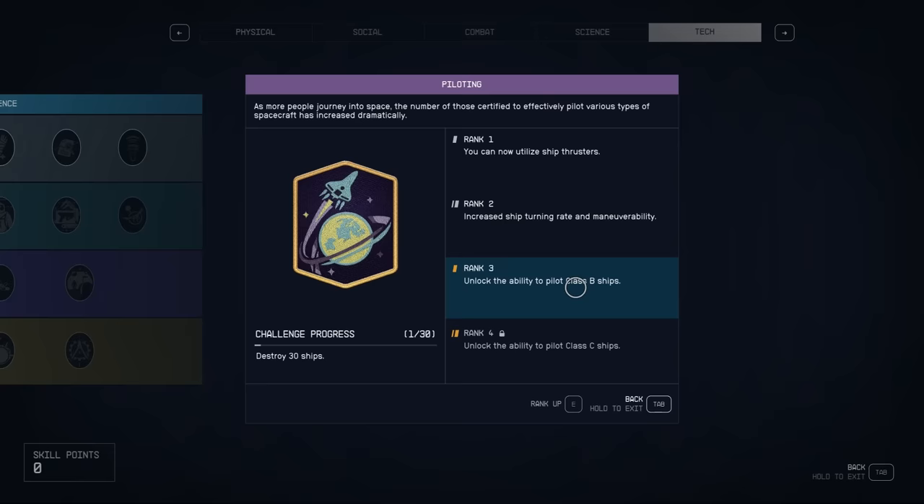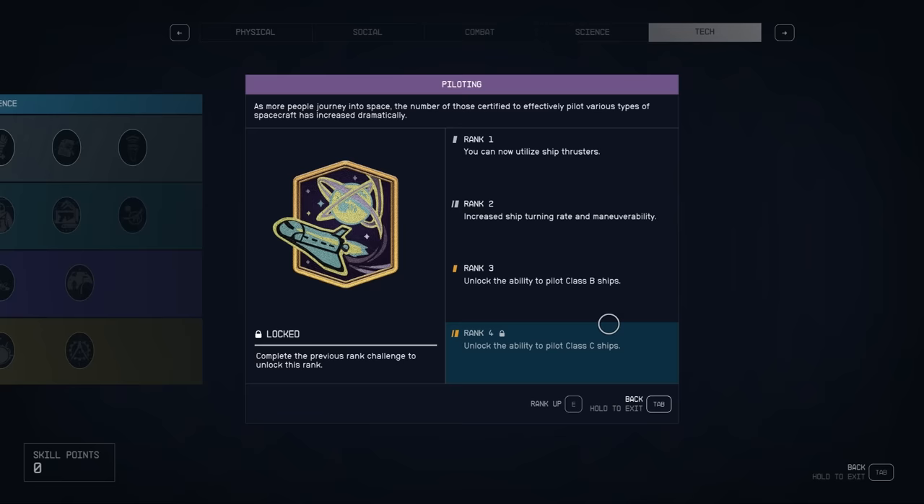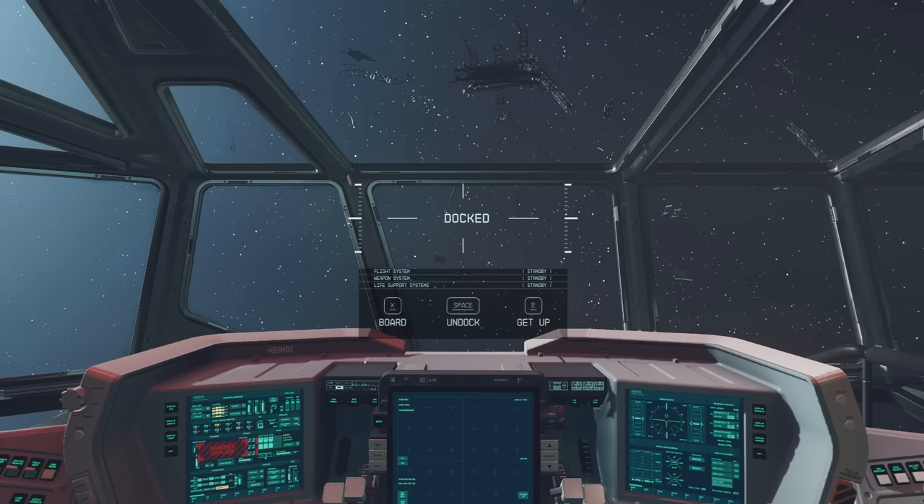All you need to do to unlock rank three is to defeat a bunch of ships in combat, and even to unlock the ability to pilot Class C ships you have to destroy 30 more ships. I wanted to include this detail because it's definitely possible early in the game that you try to commandeer a ship and don't have a high enough Piloting skill — so if that happens, that's how you take care of it.